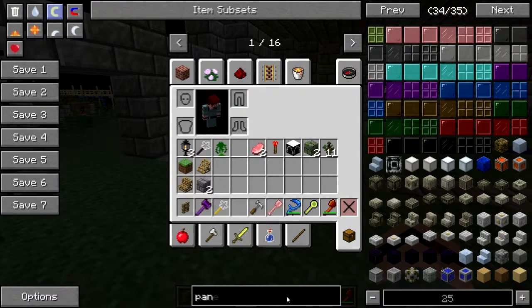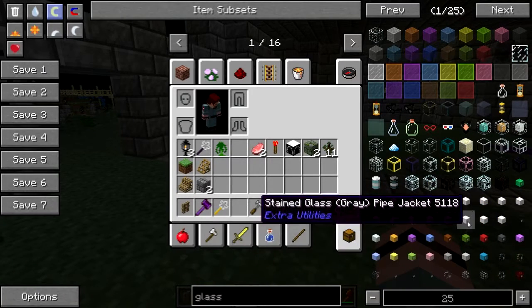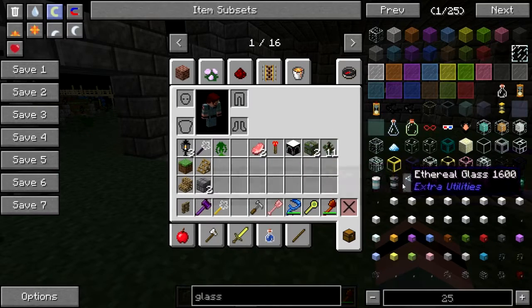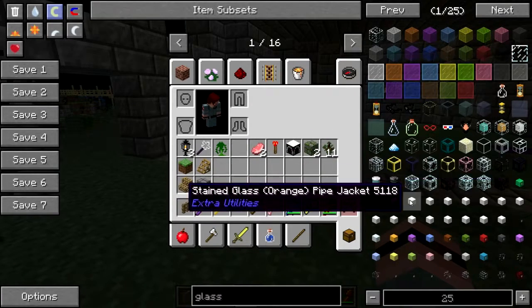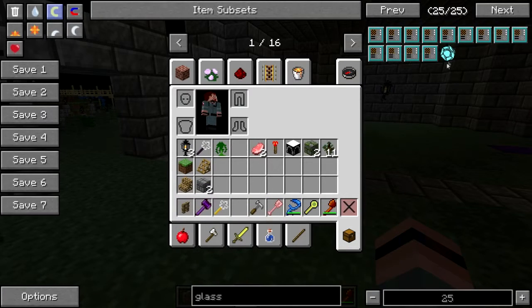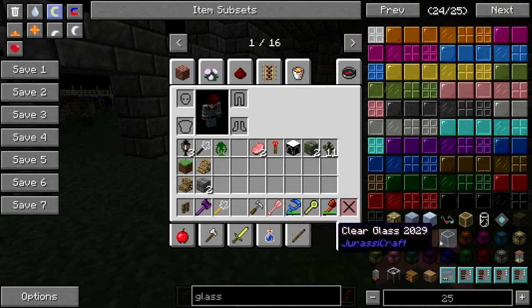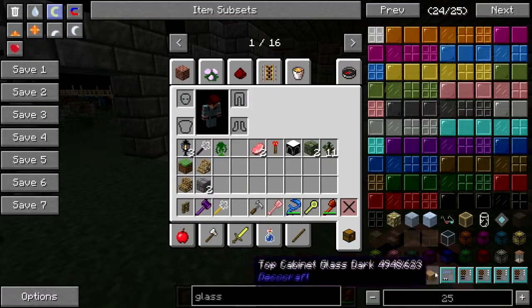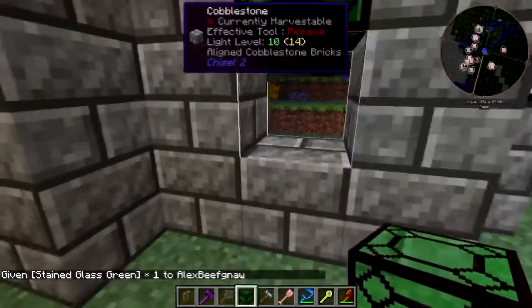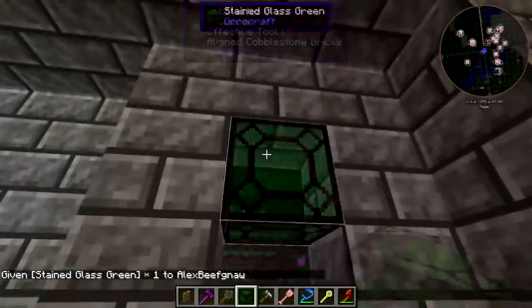What if I were to use blocks instead of panes? Obsidian glass — no, I don't want entertain glass. The DecoCraft stained glass — I've never used that. It doesn't come in panes, but I like it. Yeah, that looks cool.